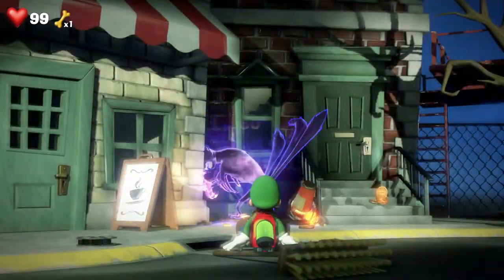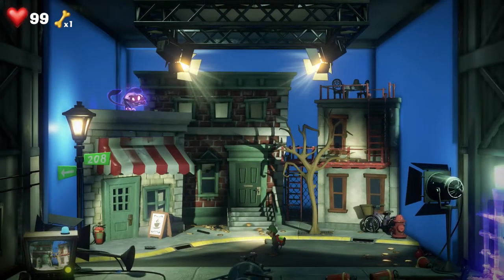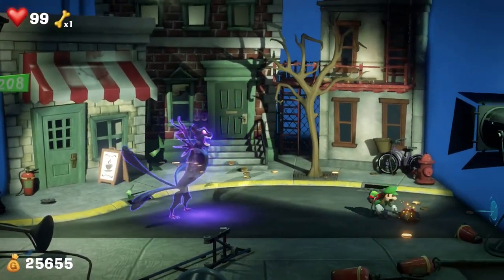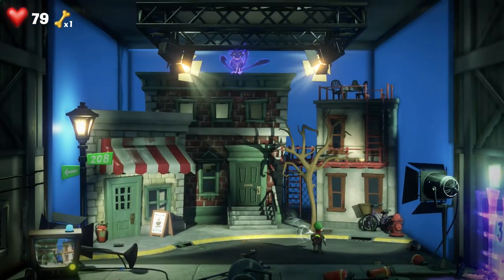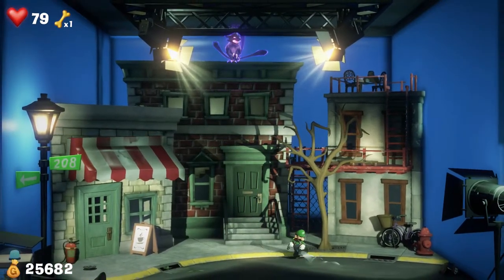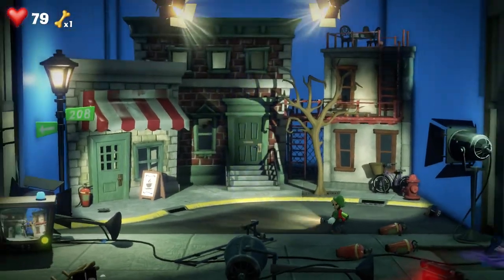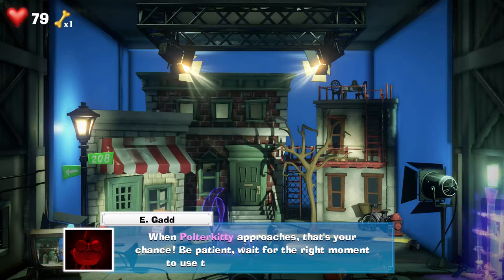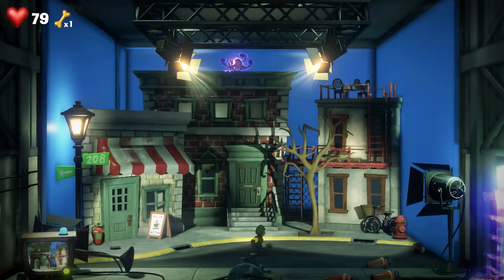Oh my god! How do I get him? Run away! That's not what I wanted, get off me. I was just trying to collect some money. Quit being a weenie. Is that all the coins? Oh I see — he only comes down when I'm looking away. His name is Polter Kitty! 'That's your chance, be patient, right moment.' Alright, sounds good. Thank you E. Gadd.